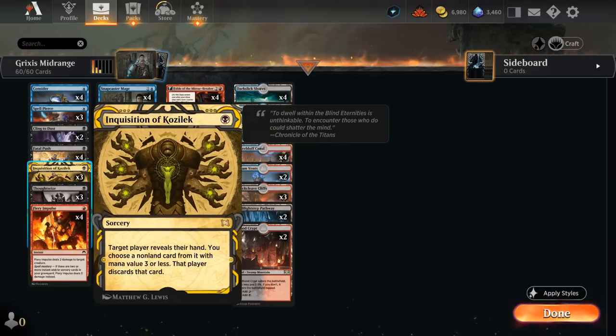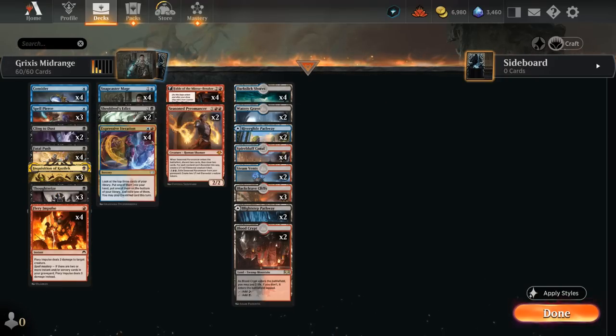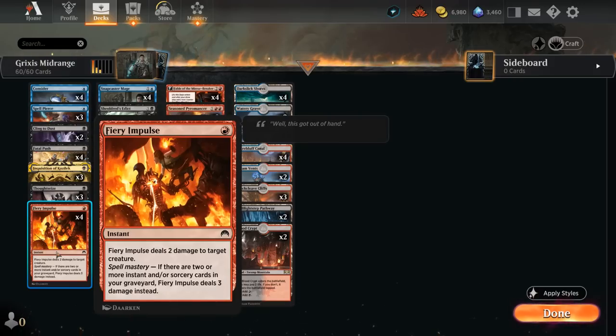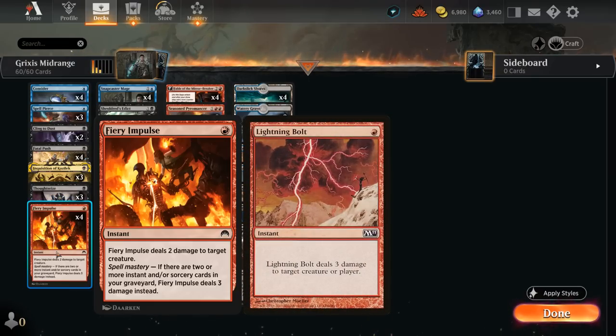We've got some hand disruption with three copies of Inquisition, which can take away a non-land card with mana value three or less, and Thoughtseize can take away any non-land card, but it does cost us two life — not quite as good against aggressive decks. Every now and then you do need to take away a more expensive card, and having both discard spells in the late game gives us more versatility with Snapcaster Mage. We also have a full set of Fatal Push, and some treasure tokens from Fable of the Mirror Breaker to potentially enable Revolt for us, plus the full playset of Fiery Impulse — the best version of a one-mana red removal spell that can consistently deal three damage thanks to Spell Mastery.